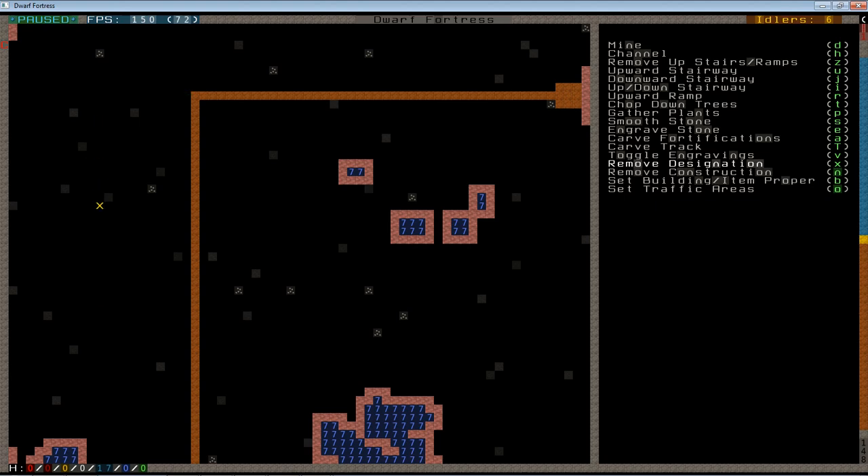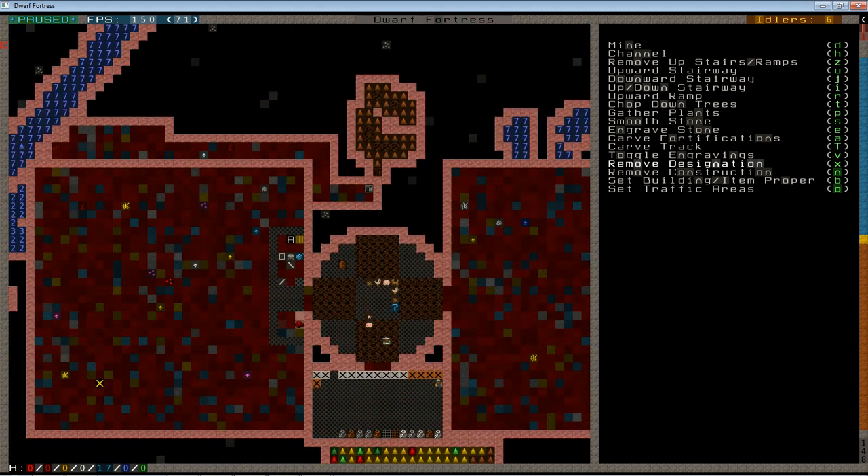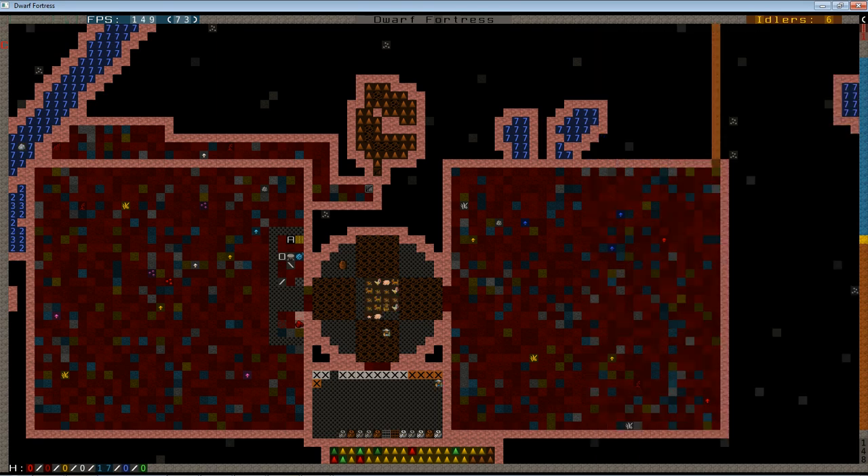That access tunnel there will get us to where we'll be able to tap the volcanoes safely. This area I built up here earlier — you folks might have been wondering why I widened this out — the reason is because I'm actually going to build my fisheries in that space.